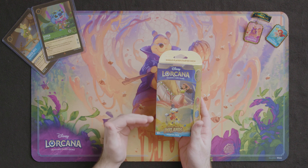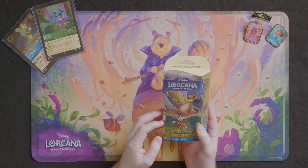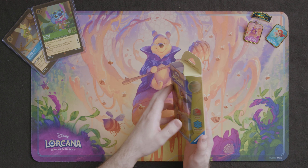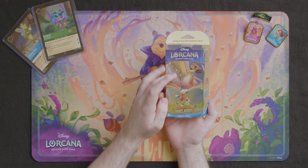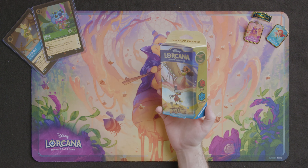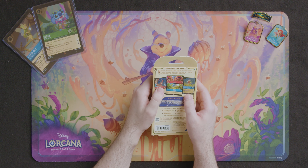Right off the bat, you can see our two foils that we're going to have in the deck. We've got this Moana here and this Scrooge McDuck here. I just really love the coloring of this — the golden blues and the greens look great. I noticed this when I picked up this deck, but the confusing thing is we've got this Moana here.